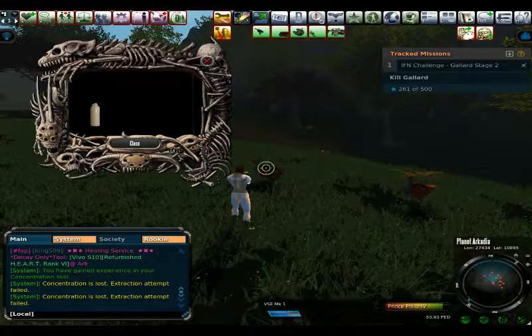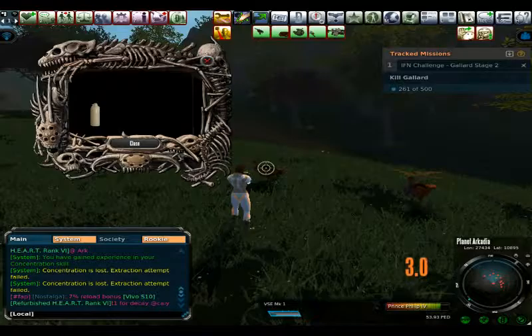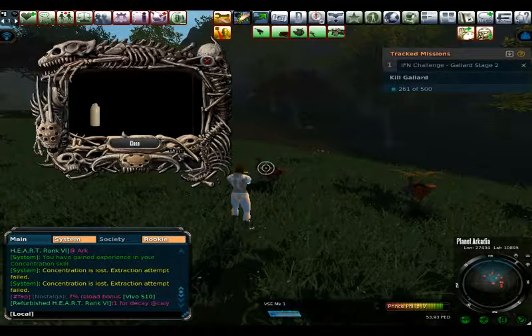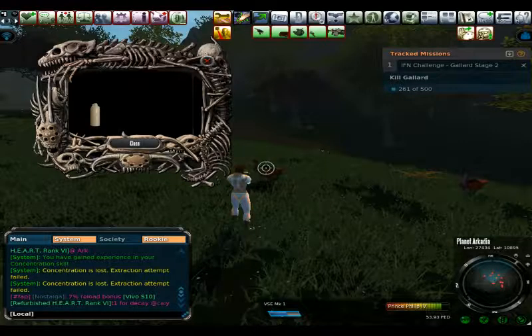That comes to a grand total of 573 ped without markup. The Viceroy armor set is worth 400 ped TT, and it is non-tradable. That leaves you with a difference of 173 ped, assuming that you didn't buy any of the materials and just hunted all of them yourself.